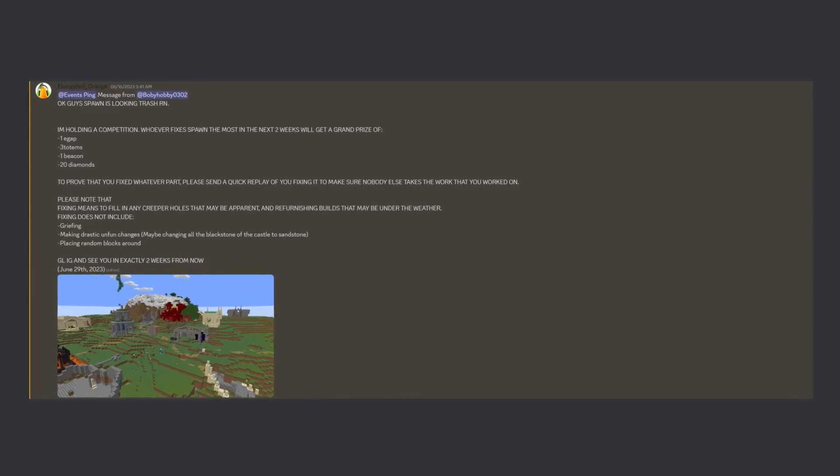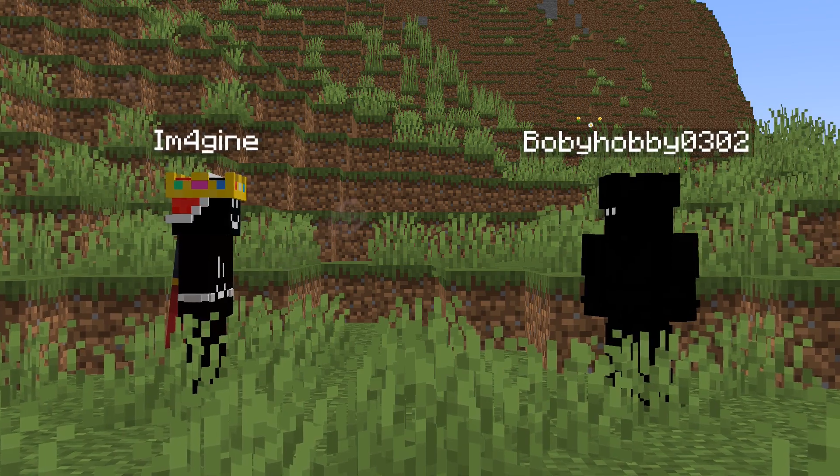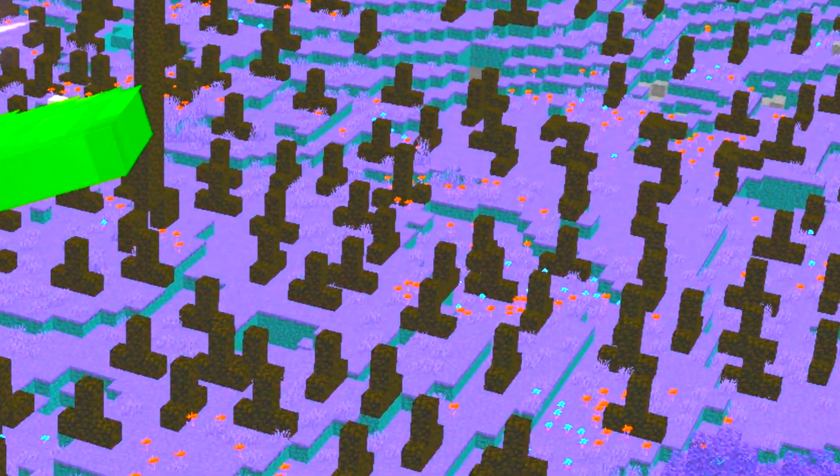I was watching a movie in class when suddenly I was pinged by the server. It was Bobby who sent an announcement saying how spawn was looking trash. So why don't I help him? There is a price, except I don't think he's gonna like the idea of building thousands of upside-down trees at spawn.